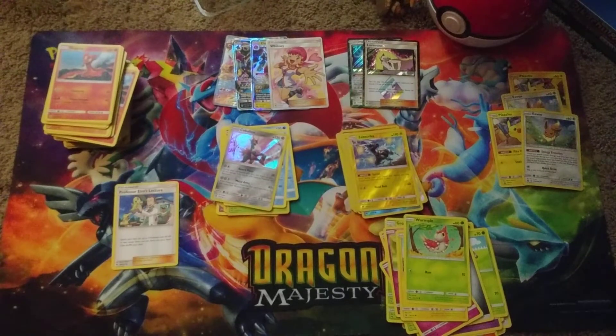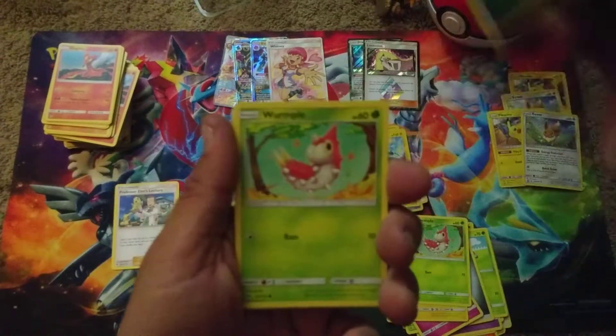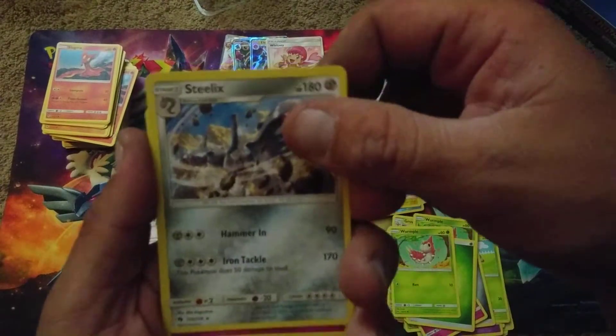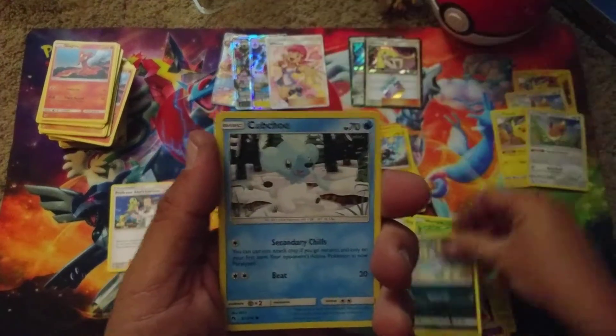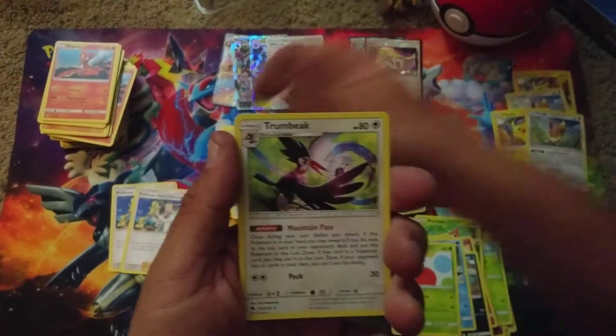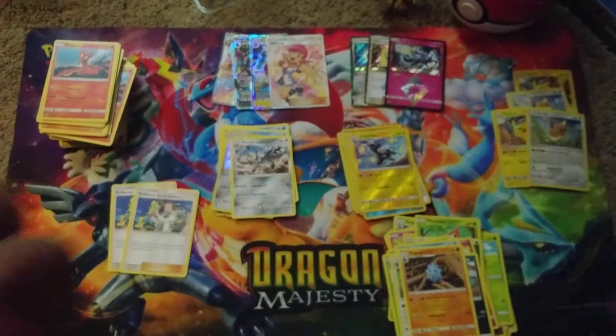Last pack - Grass Energy. Steelix is the rare. We got a Jumpluff, Alolan Meowth, Cubchoo, Tangela, Elm's Lecture - heck yes - Trumbeak, Pupitar, and a Xerneas Prism Star.